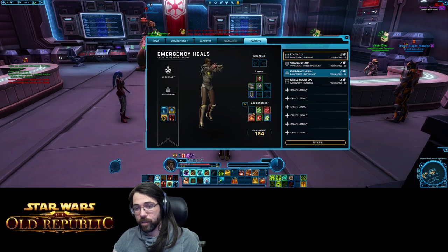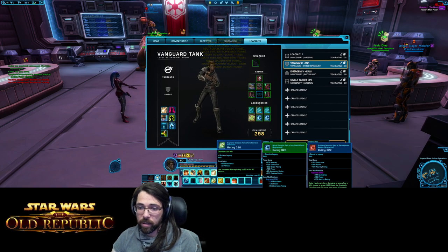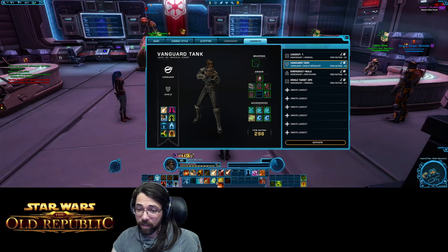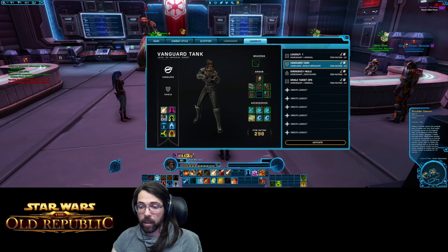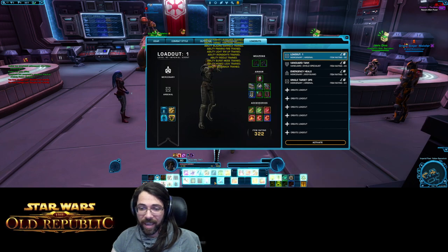Now I'm going to try switching to the Vanguard tank loadout. Look at this — this clickable relic is not supposed to be on my bar. It's not on my loadout for my Vanguard tank, but when I switched from Bodyguard to Vanguard, it stayed. I used to have my shoulder cannons in this spot, and what would happen is I'd switch loadouts and this relic wouldn't get removed properly, so my shoulder cannons wouldn't appear. So I just moved my shoulder cannons — now when the clicky relic stays where it's not supposed to, it doesn't matter.